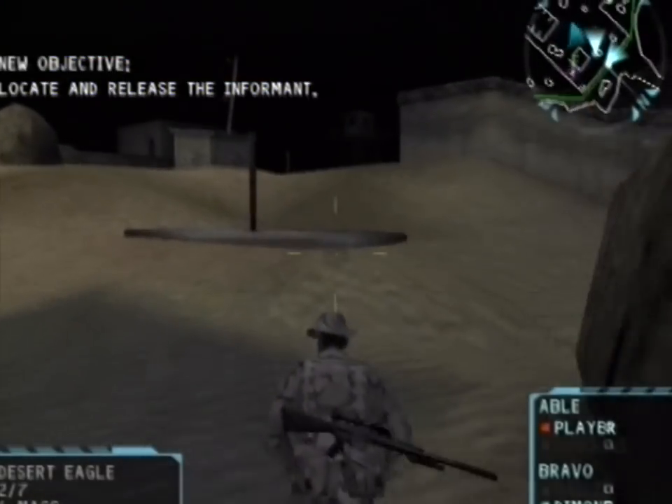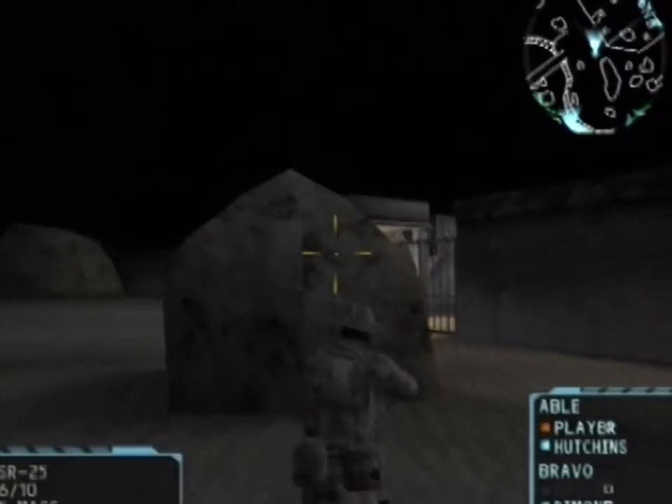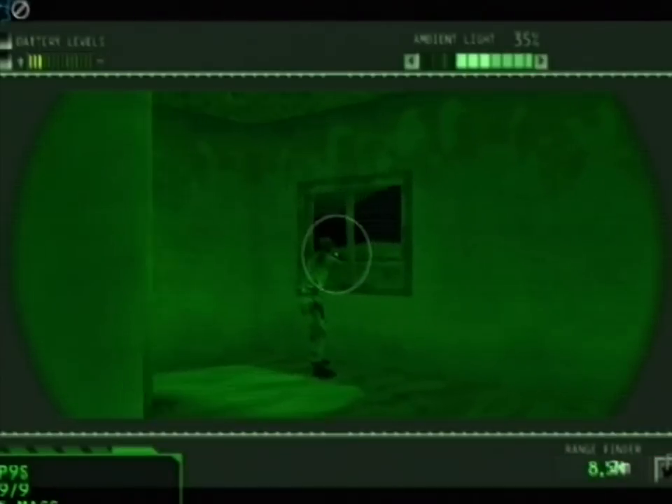The lighting in SOCOM isn't just there to be pretty — shadow equals cover, while bright light equals exposure. Beginning players will quickly learn that staying in the shadows is good because enemies don't see you as often. You can manufacture your own darkness by shooting out lights as you move through an environment. You may decide the right play is to get out a silenced weapon, blow out all the lights so it goes nearly pitch dark, put on your night vision goggles to amplify the light, and get a real advantage over the enemies.